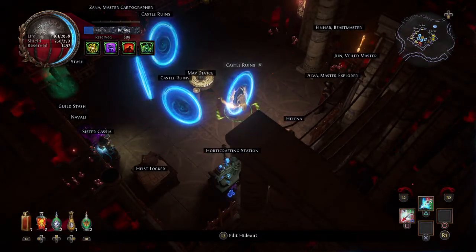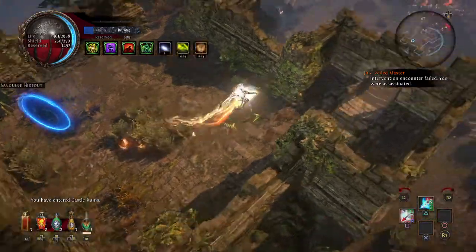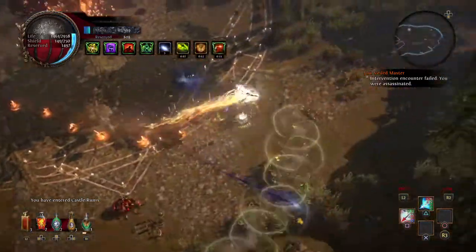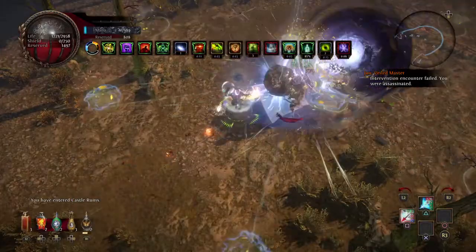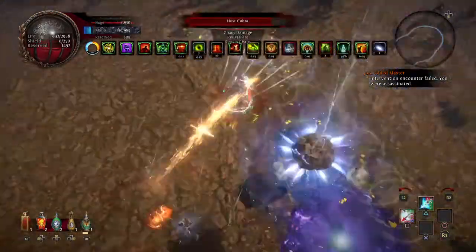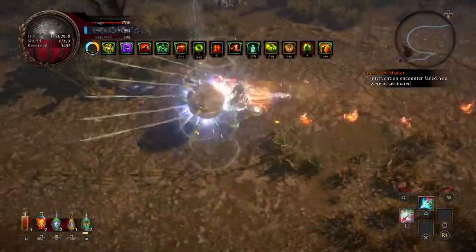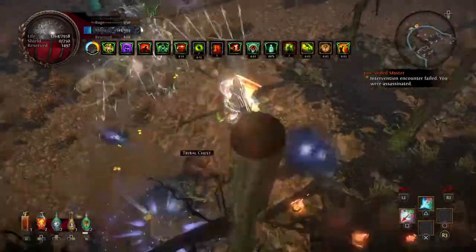Someone in my comments said you have to run vitality rings or percent life rings with more life for this setup. As much as I want to do that, the point of this build is to incorporate everything I've incorporated without worrying about too much else on top. And I honestly don't really see a big dip in the damage either.